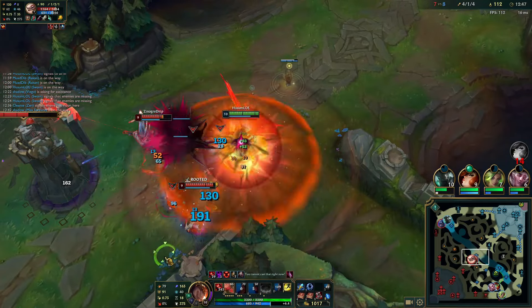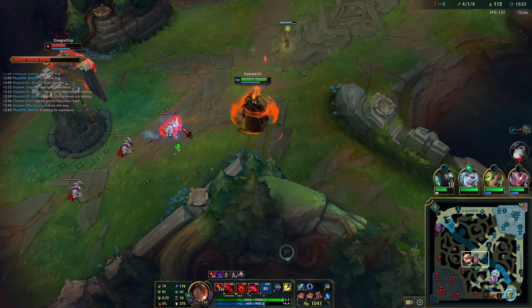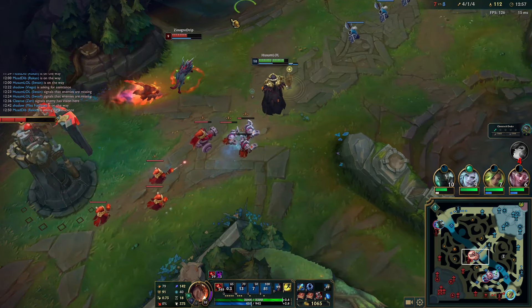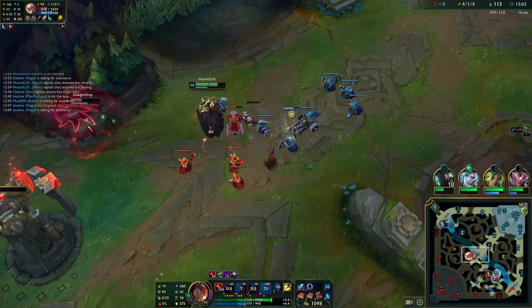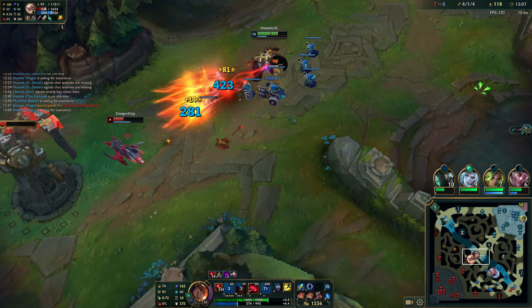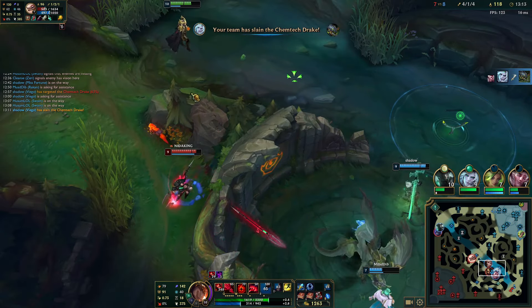So I'm just gonna chunk him when they go on me — both down to half HP. Just keep up the mid push by spamming Q on the wave. After pushing away, I'm gonna make my way to Drake just to make sure I'm here to fight, since teamfighting is my strongest point as Swain.